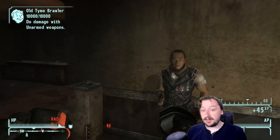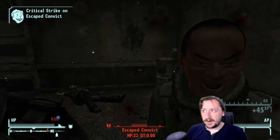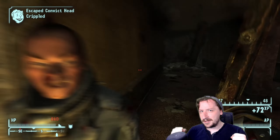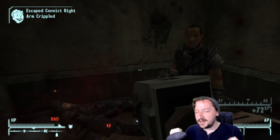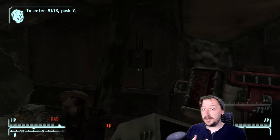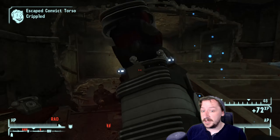Hello and welcome back to New Vegas everybody. Today we're going to be taking a look at the Displacer Glove and Pushy. These are two of the very last unarmed weapons that we need to talk about, besides bare hands — though I probably won't make a dedicated video to that, since bare hands are generally weaker than most unarmed weapons but not terrible overall. The Displacer Glove is actually a really good unarmed weapon, and it's probably one of the mid to late game unarmed weapons you'll be finding.